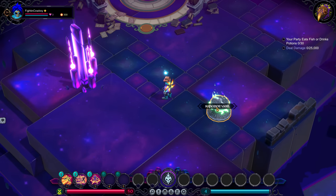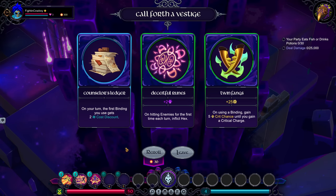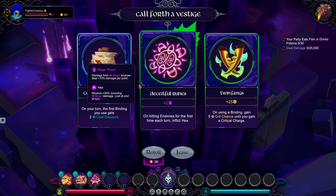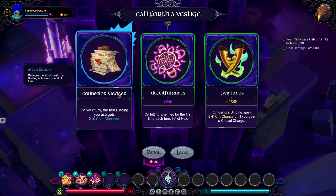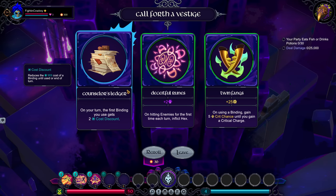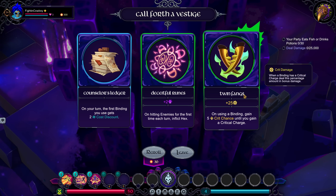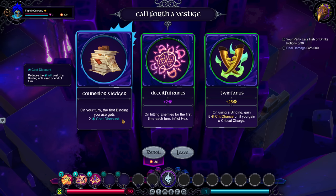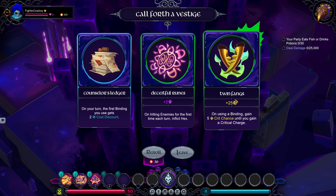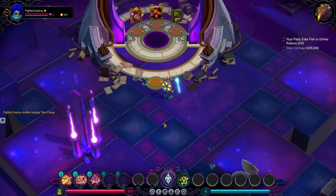At the start of a run, you're going to have a vault as well as a chance to pick up an augment. The vault is going to give us our first vestige that we can choose from. We have a simple color scheme: gray to green to blue to purple and then eventually to yellow - kind of following that legendary color tier. This is a passive that we can pick up. The Counselor's Ledger ensures my first move is always free, but Twin Fangs works really well since this character does well with crit builds. So I'm going to pick up Twin Fangs.